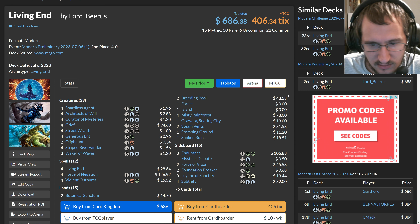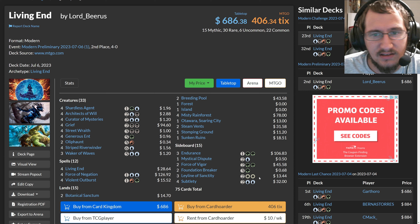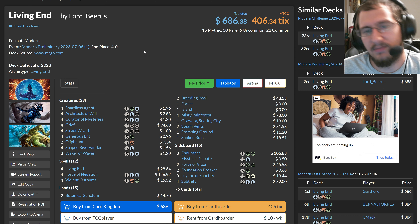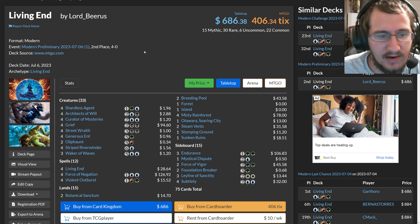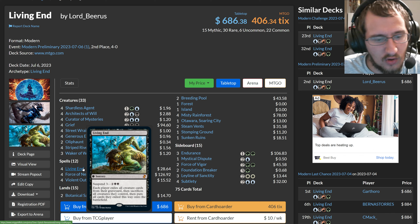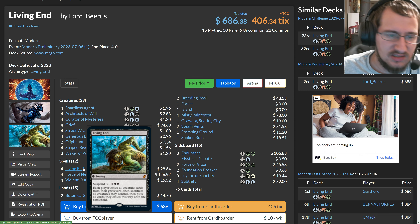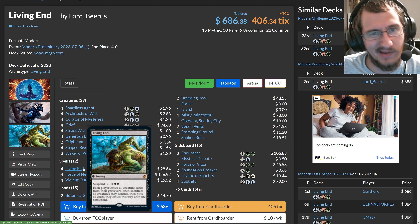Living End — for the uninitiated, I've done a few videos on it — but the idea follows the same way as Rhinos. It's essentially trying to cheat a very powerful spell in a way that is not meant to be played in order to win the game. Living End says each player exiles all creature cards from their graveyard, they sacrifice all creatures they control, and they put all cards exiled this way onto the battlefield. Essentially, it's swapping the graveyard and the battlefield, and it tries to do this in as one-sided a way as possible.